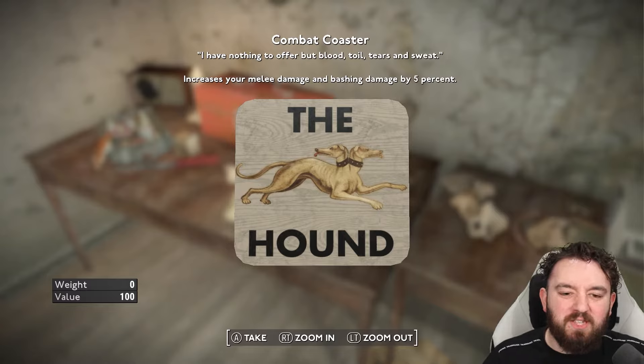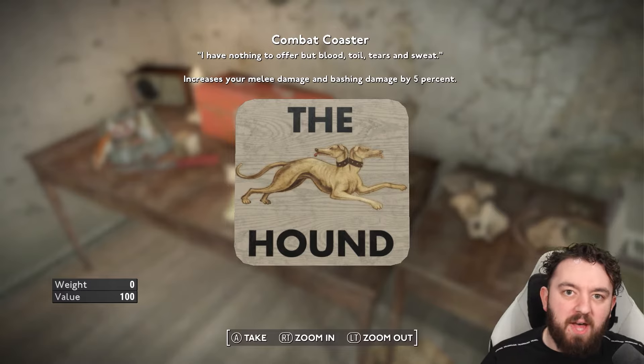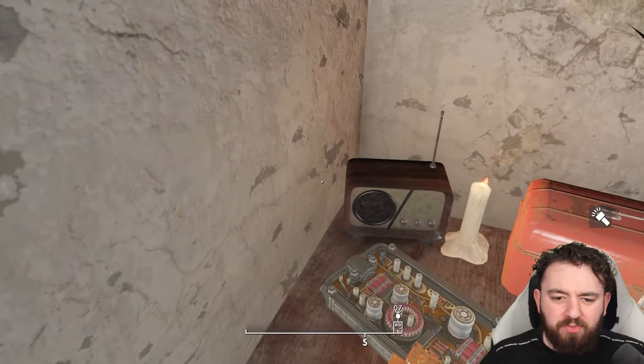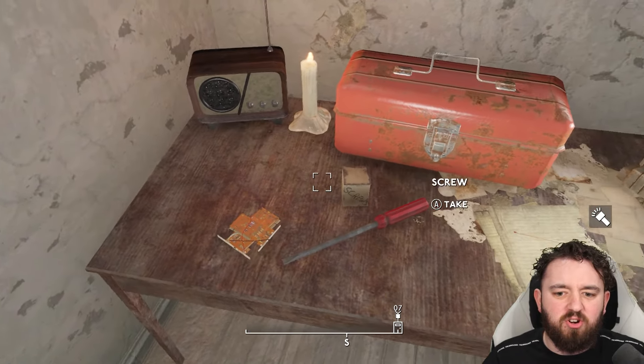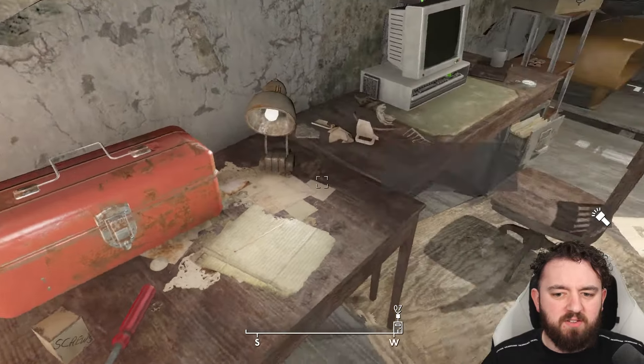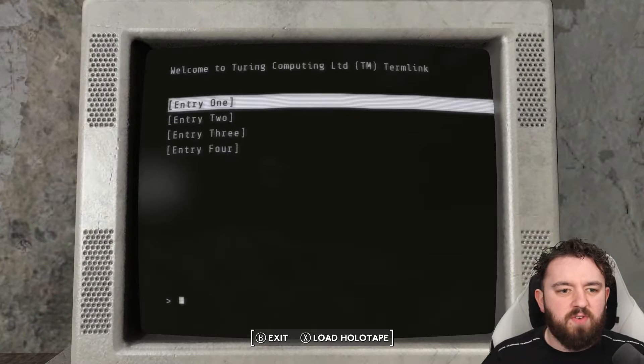I will put the command line for removing the specific perk in case anyone ever requires it in the description. After we turn the radio off, you can see I picked up a military-grade circuit board. There are quite a few bits of really useful junk here. Perhaps the tenant was some sort of engineer.